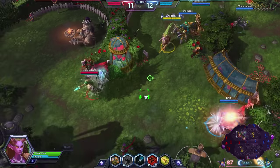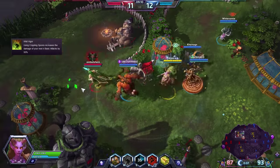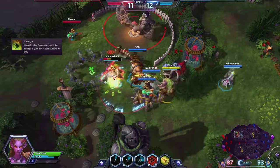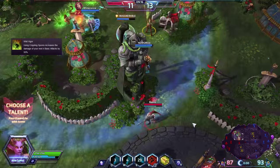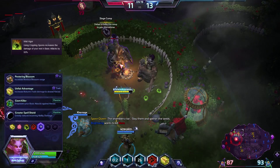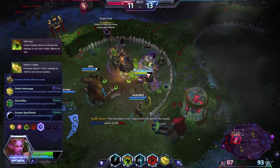For tier 3 I would pretty much always go with Vyld Vigor. Having this ability gives Lunara some much needed burst potential and it is by far one of the best options on this tier. However, if you are going for a more specialist Lunara, then Nature's Calling might be a better choice for you.